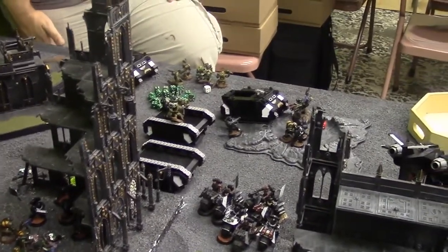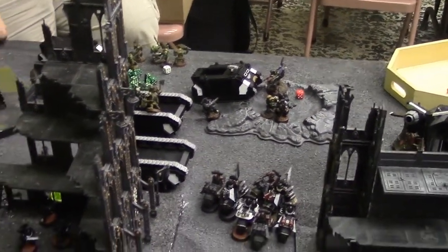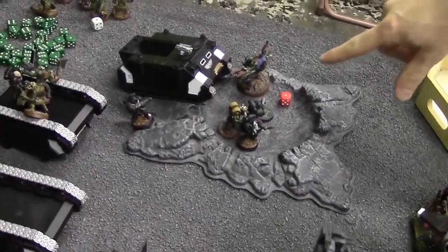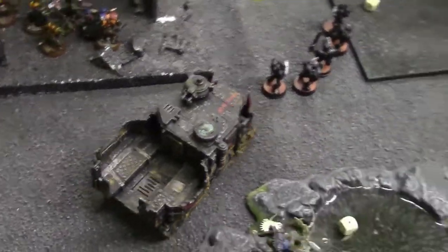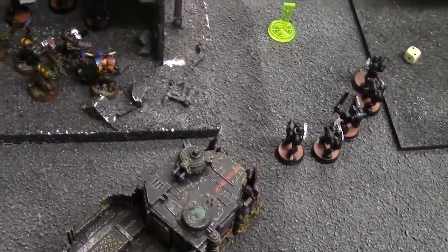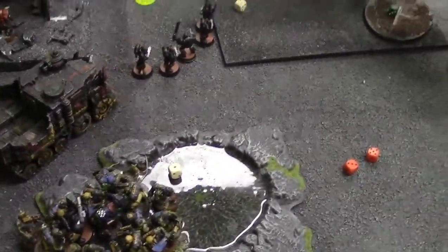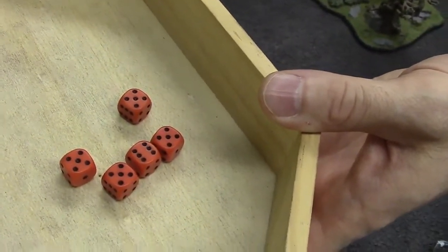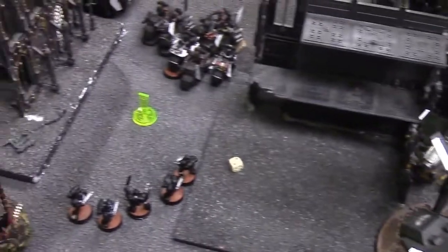Score is seven to five. Orc movement turn three: moved up here, going to assault that. These guys going after that rhino. The wagons adjusted in the terrain. These rocket launcher guys moved up to fire on those tactical marines who were out in the open — and got hit all five times. Dan hit them five times with rockets. Four of them are dead.